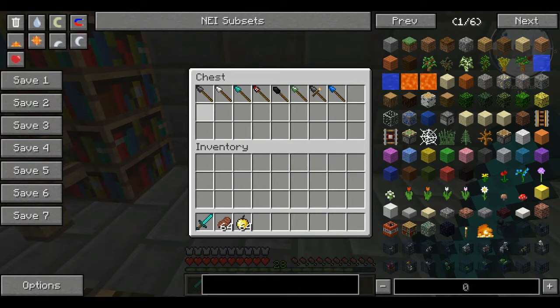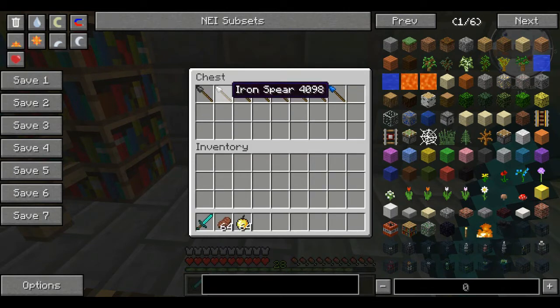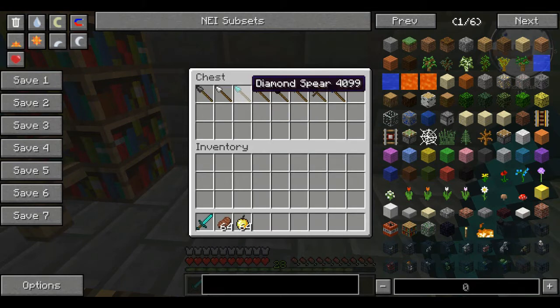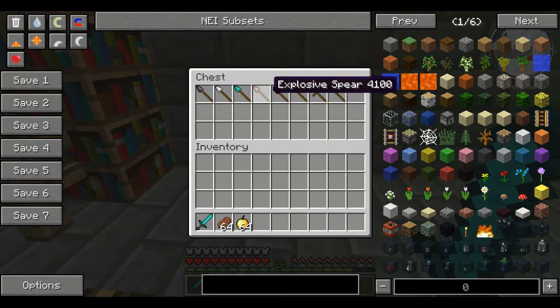So the spears can be thrown, and I'll show you the crafting recipes. The basic throwing spear takes one flint and two sticks. You can upgrade that to an iron spear using an iron ingot and a throwing spear, which does more damage. A diamond spear can similarly be upgraded from the throwing spear.